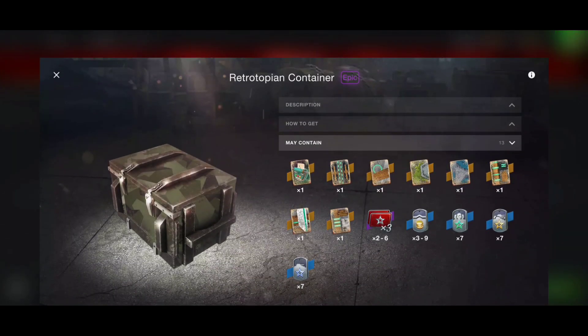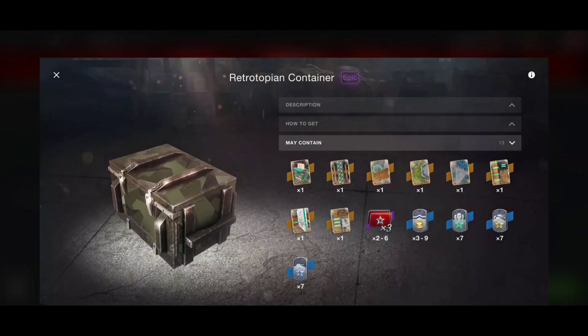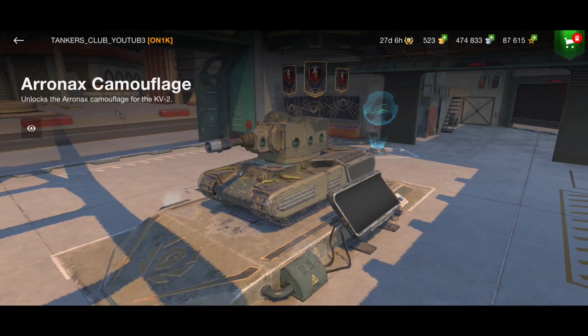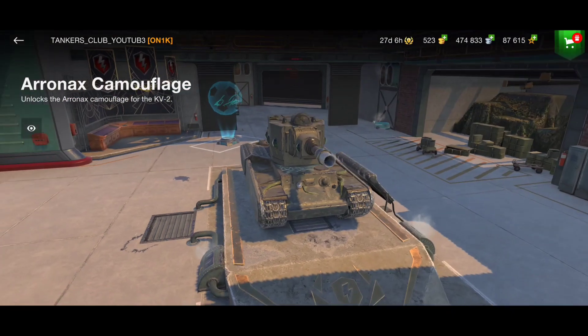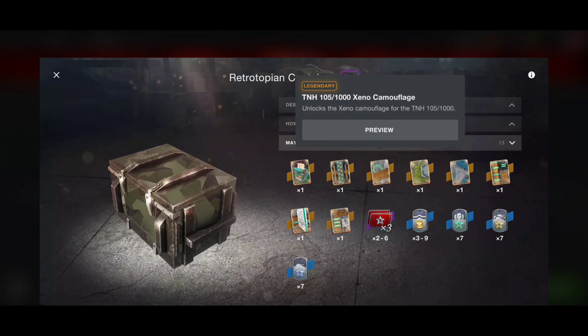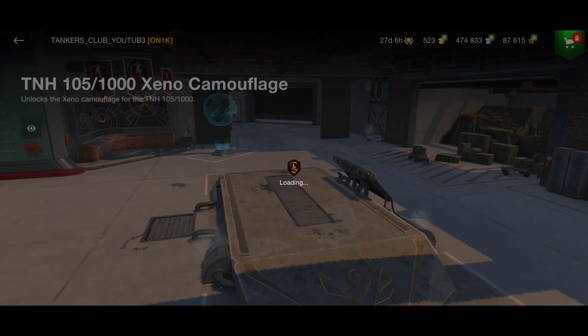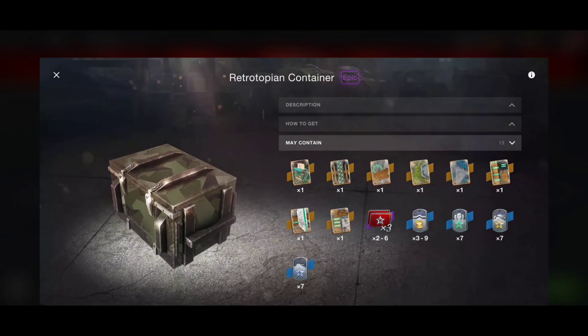Another thing you can get is the Retrotopian container. Inside we have really nice rewards — a lot of legendary camouflages, for example for the VZ 44-1, and those legendary camos are very expensive. You can get them for free: the Iron Axe camouflage for the KV-2, also for free, and the TH 105 1000 Xeno camouflage. You know how expensive those camouflages are if you want to buy them for gold.